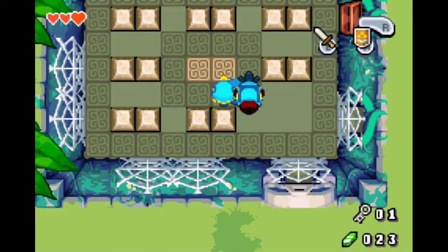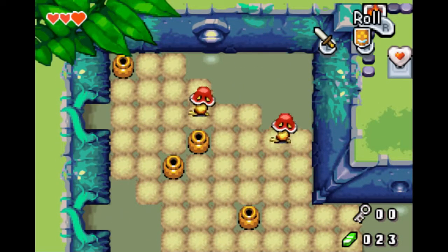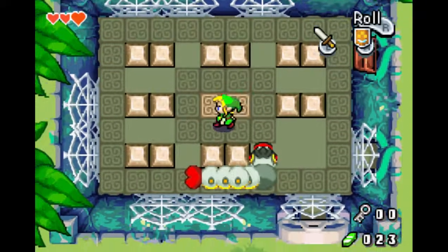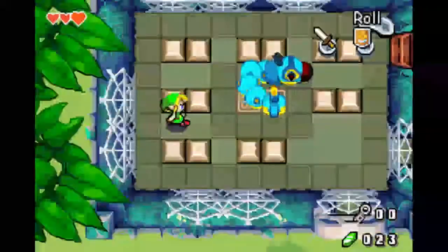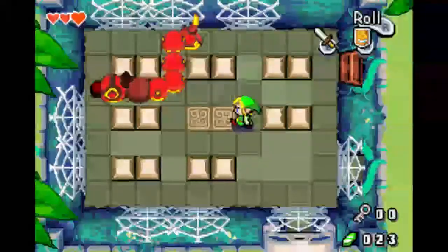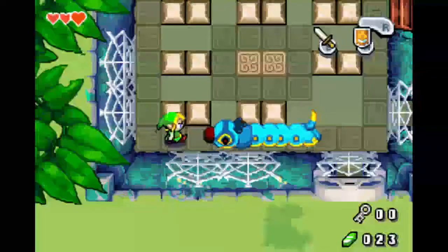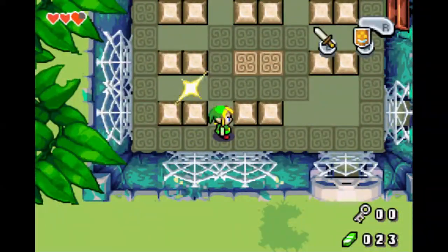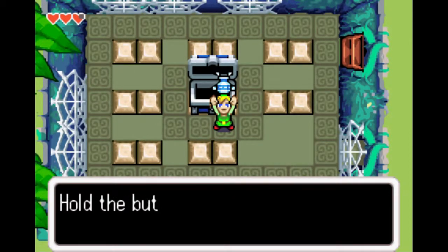Now let's go in here. Do I have a small key? Yeah, I do. Let's go and face the first mini-boss. The idea is that you go ahead and hit the front, and then you can hit the back. Once he gets back to normal, hit him again. Oh, that was close! And that's it - there we go. You got the Gust Jar!